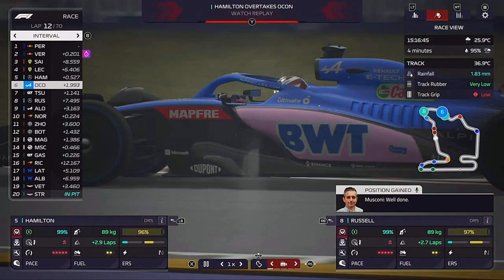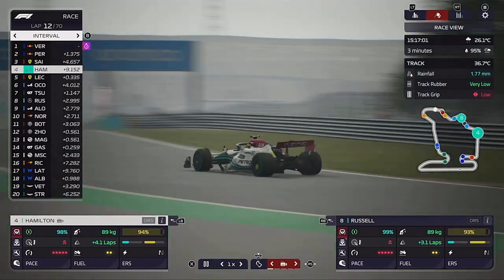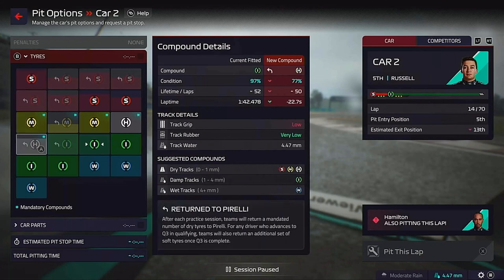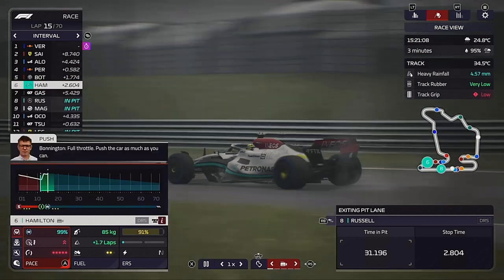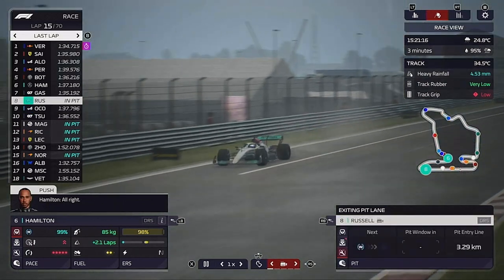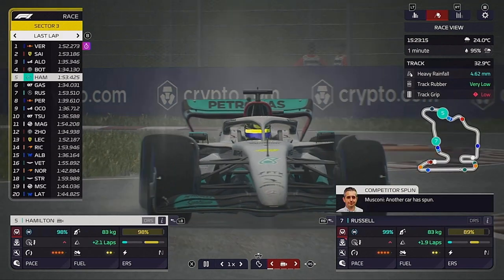Alpine think this is going to get wetter, and Ocon is struggling so much. But as we go through on the inters, the rain did get heavier, so the wet tyres for the Alpine worked wonders. Those wets turned on for Ocon and he really started to find some pace - like it was back in Spain with Verstappen if you remember that one, where he won the race by a mile. Alpine have done the same sort of thing here.